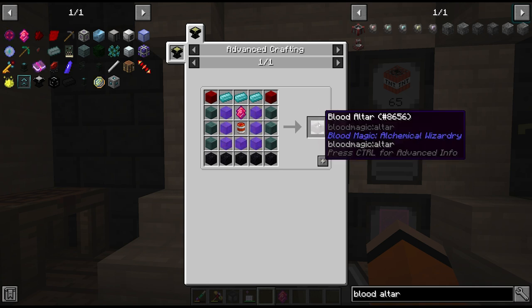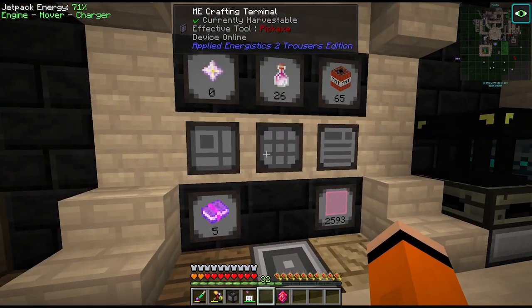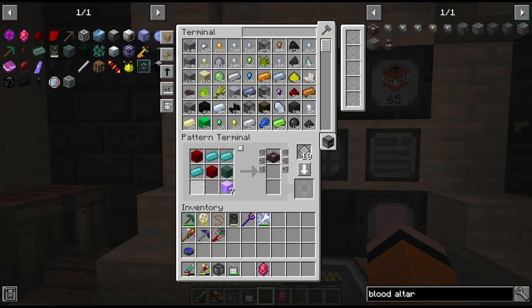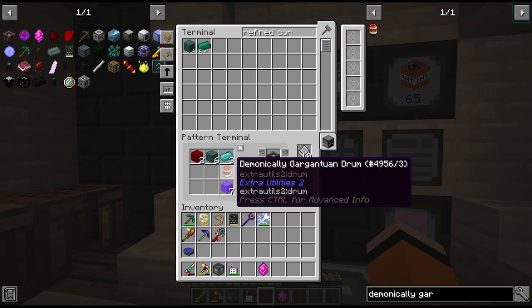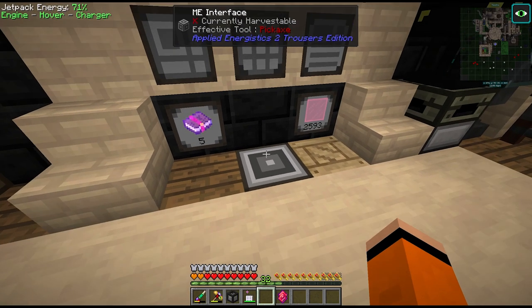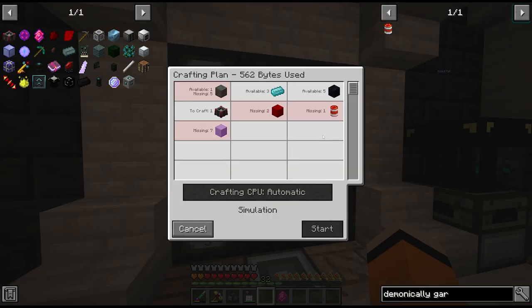We can use the AE2 trick of hooking up an interface to a storage crate here. Since this is an extended craft we'll have to put in the input items manually: we need seven empowered void, the dread crystal, six refined coralium, the demonically gargantuan drum, and some dark stone at the bottom. If we encode this recipe and put it in this interface we can let Applied Energistics tell us how far away we are from crafting this thing. We still need to put in the recipe for the gargantuan drum - now we can see exactly what we're missing.